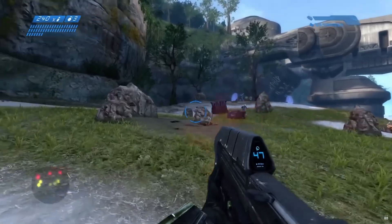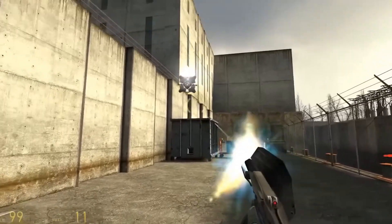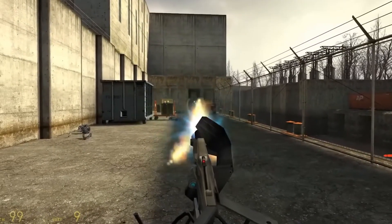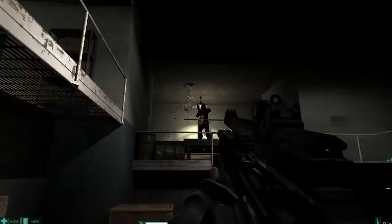What do Fear, Halo, and Half-Life have in common? They've all mastered the art of making you feel like the hunted instead of the hunter, thanks to some of the smartest enemy AI design in gaming history.